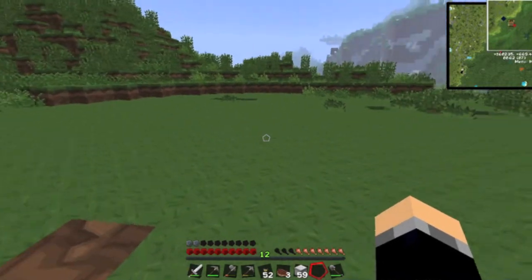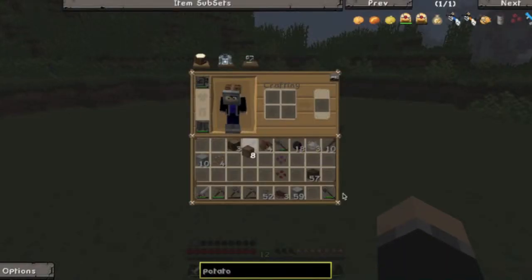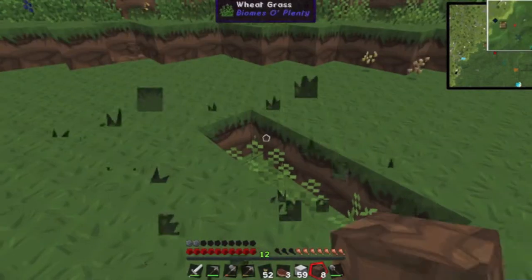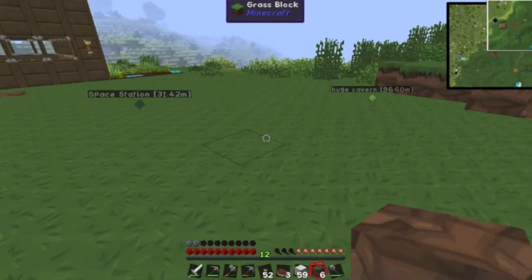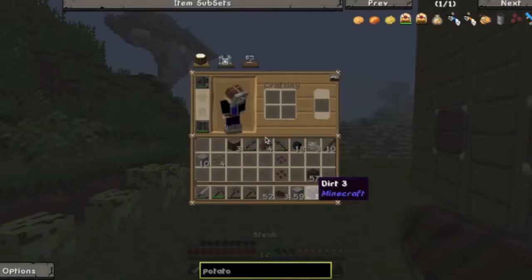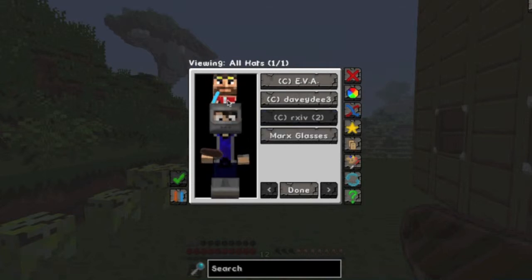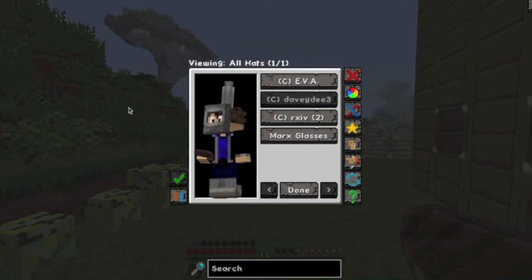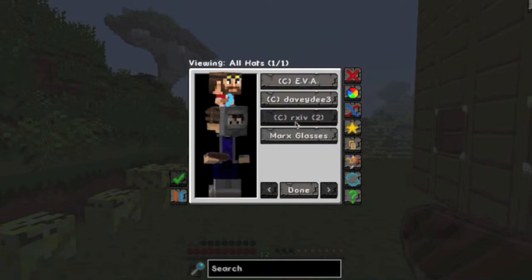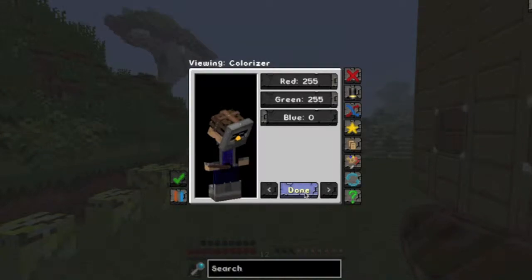I'm going to build the forge here. I just made a big, huge area, just to clear it up. Let's run back to the house. I have some steak here and I also have some new hats. I have this marks out which makes me look like a demon. I also have like this chimney hat. I like to look like a demon!